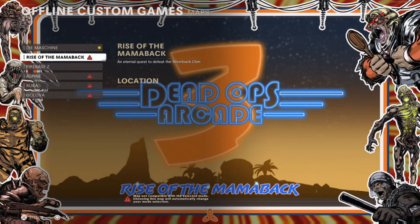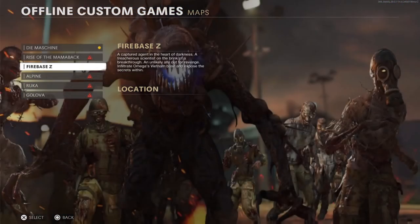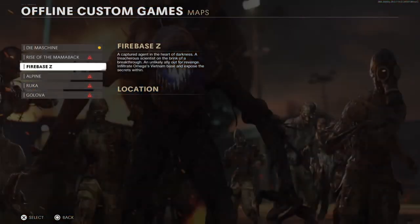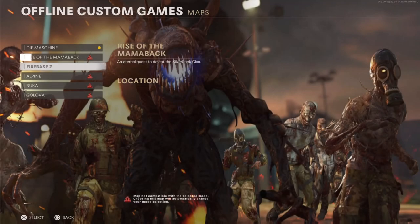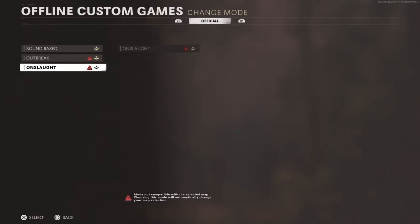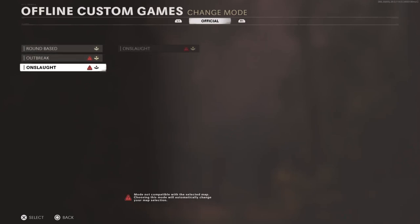The offline local co-op options are very different — you have access to everything but you don't have the progression you'd get sitting online in a private game. The person joining you online must have a paid PlayStation Network account; the person joining locally just needs a profile — no guest stuff, that's all gone. When you play local co-op you have access to all attachments, all maps, and all missions. It's totally epic.